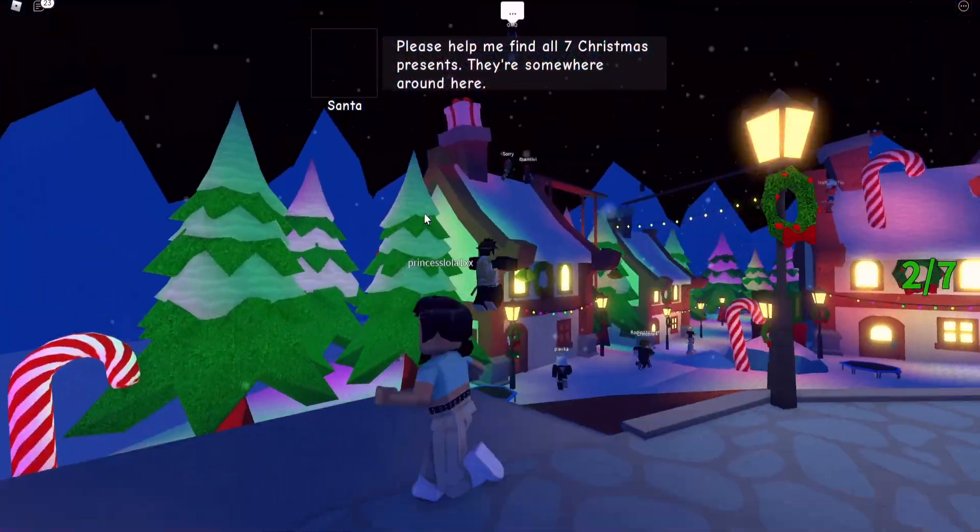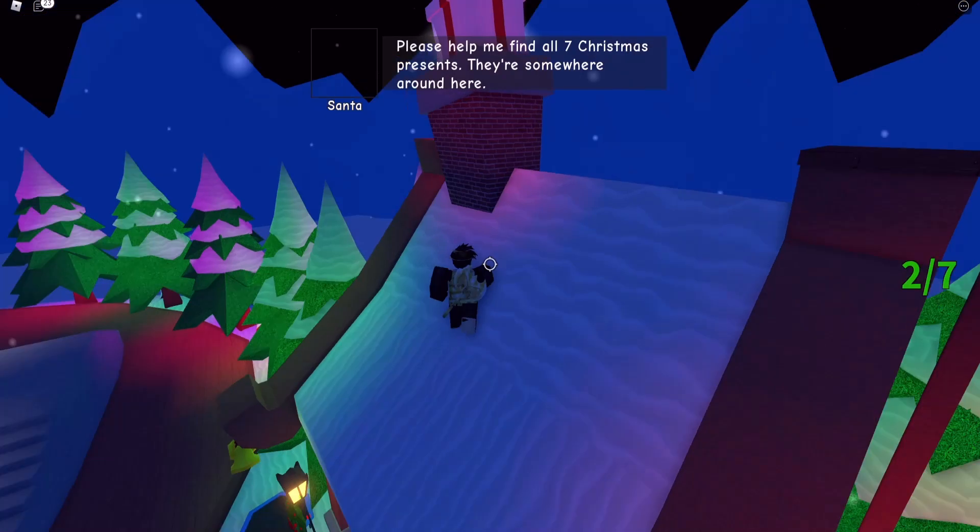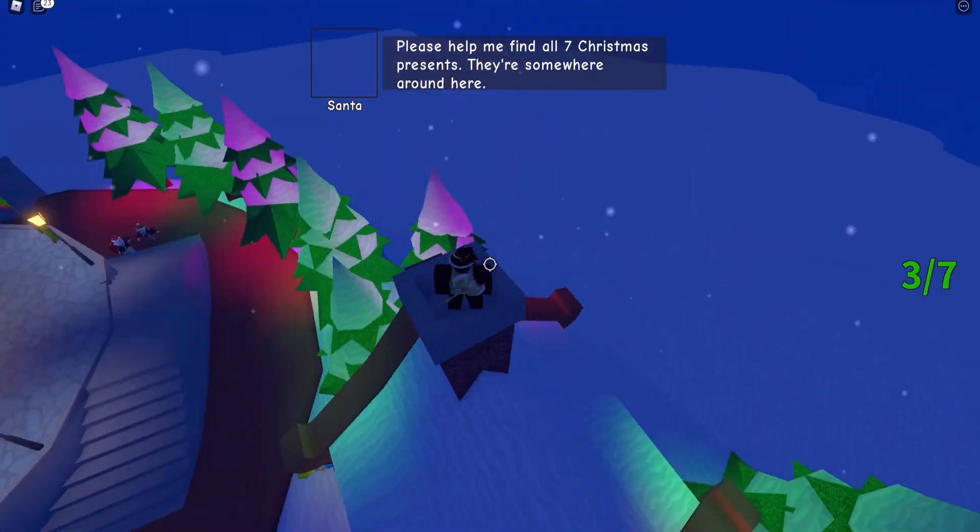The third location is down here. You'll need to go on this trampoline, bounce and then go on this chimney right here, jump on top of it and there we go.